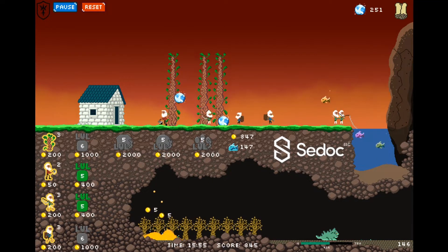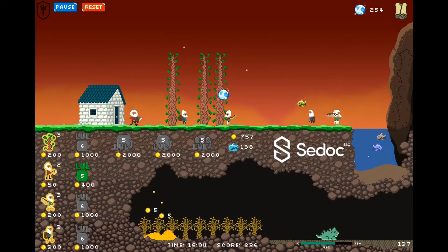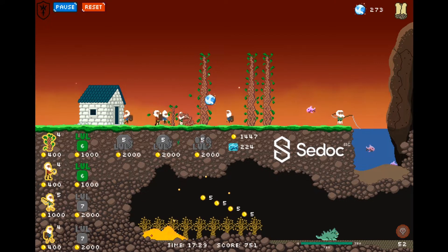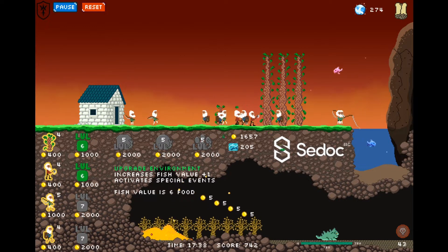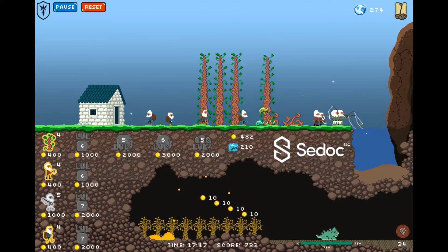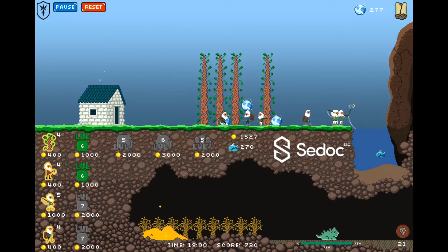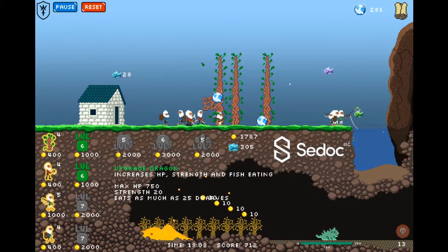I'm also worried we're going to run out of fish again, so I don't want that to happen. I'll upgrade that as soon as we can here but I think the dragon's handling himself okay. It's like dawn as well almost. He's kind of hurting a bit but he should be able to win — there we go, he just managed to succeed! I'm going to upgrade our fisher dwarves because this guy is just eating like crazy. I think we need that. Things are getting a tiny bit frantic but I think I finally got our food going up in a positive direction.